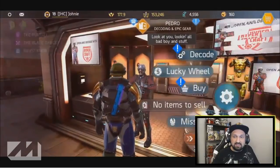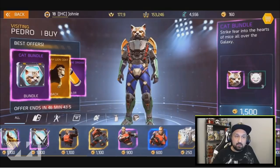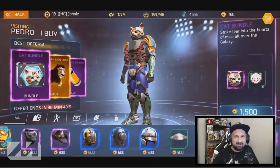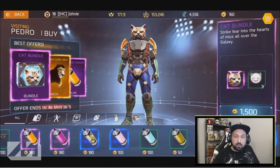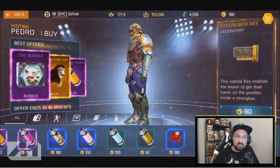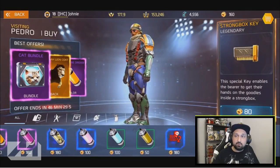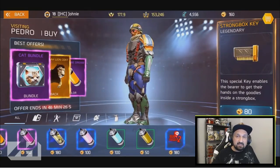This guy Pedro - if you click on buy, you will see his whole inventory. You got some special offers. The cat bundle by the way, I really really like it, I think it looks awesome. But scroll down to the bottom and you will see all the stuff he's got for sale, and at the end of the row you will see Pedro selling some strong box keys.